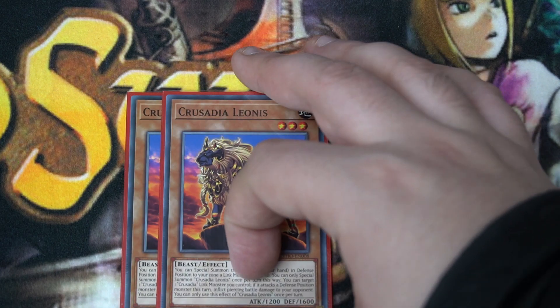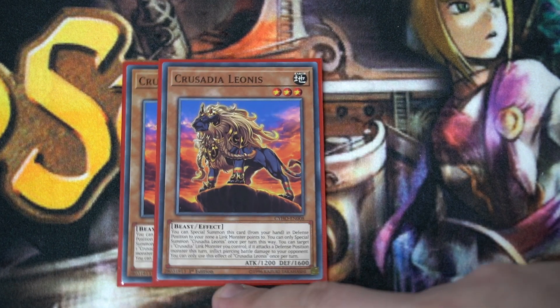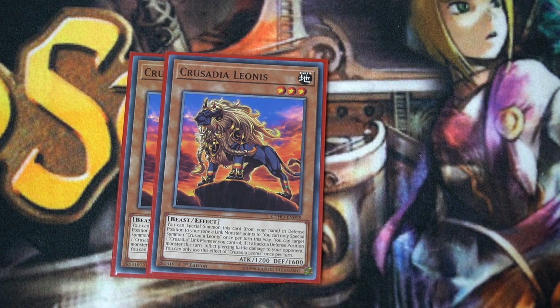Two copies of the worst one, Crusadia Leonis. Same summoning condition — summon from the hand in defense position to a zone a link monster points to. His effect gives piercing to a monster that he points to. So one Crusadia doubles damage, one gives piercing. You get the idea — swing for game.